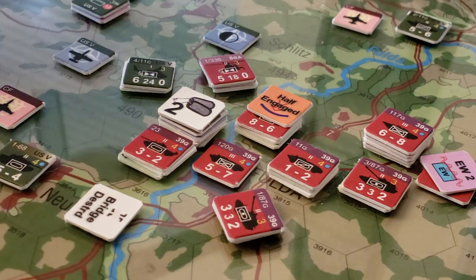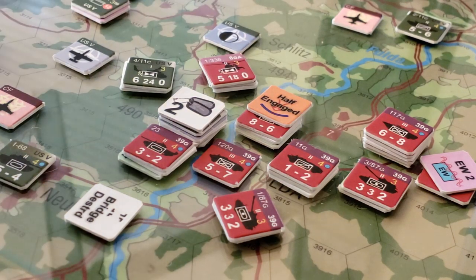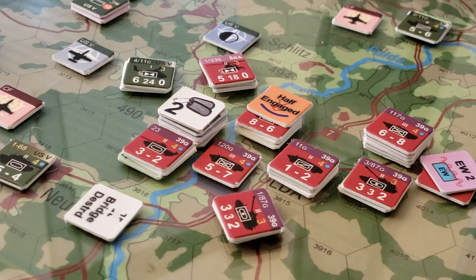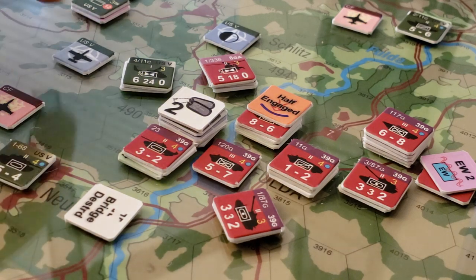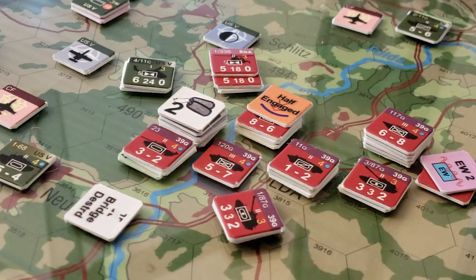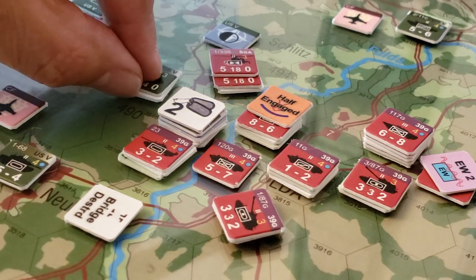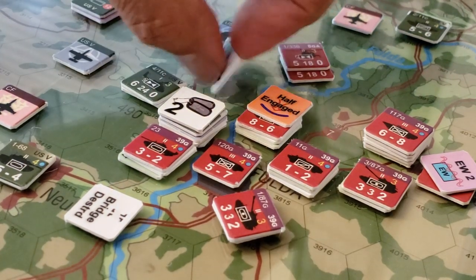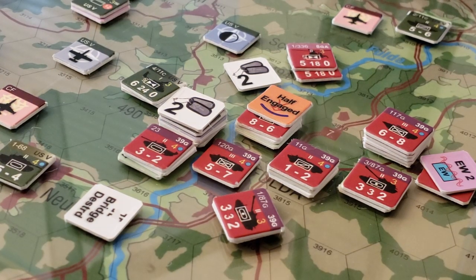Before we get to the combat results table, we're going to layer in some air support. The Americans bring some air support, the Soviets bring some air support, and for each point they bring it gives two CSP, but they have to undergo AA fire first — both sides lose a step of aircraft, which reduces the net air getting into the battle. Both sides bring helicopters — Apaches and Hinds — into the combat. When used, they take an attrition step, and they also take one if they suffer an AA result. So these guys both go up to two.